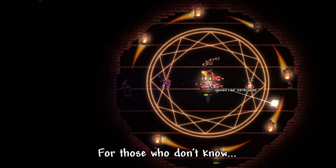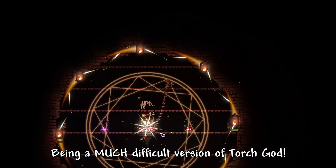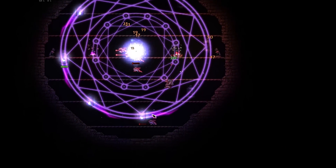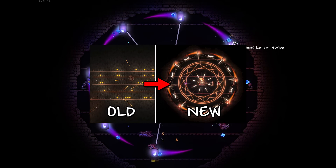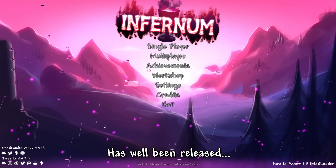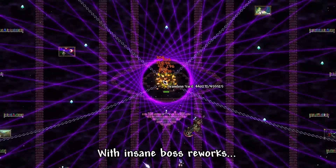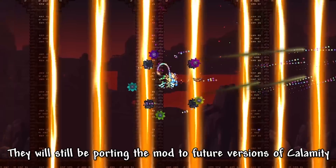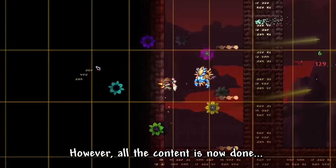For those who don't know, this boss was reworked in April of 2023, being a much more difficult version of Torch God. Its core mechanic relies on the lamps, which grant hearts on kills, but also shrinks the arena border. You should definitely check out the video for the full fight. Since my last recap, the 1.5 Infernum update has been released, sadly marking the end of the mod. With insane boss reworks, new items, and structures, I'm sure you've heard plenty from me talking about Infernum. They will still be porting the mod to future versions of Terraria, however all the content is now done.